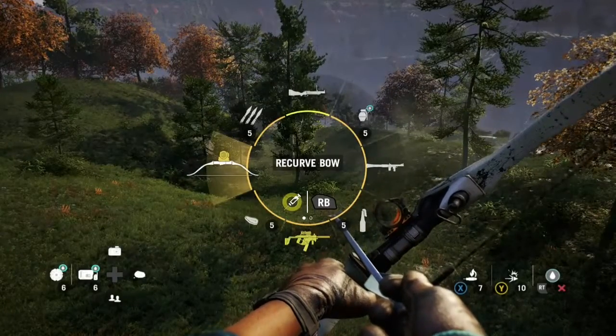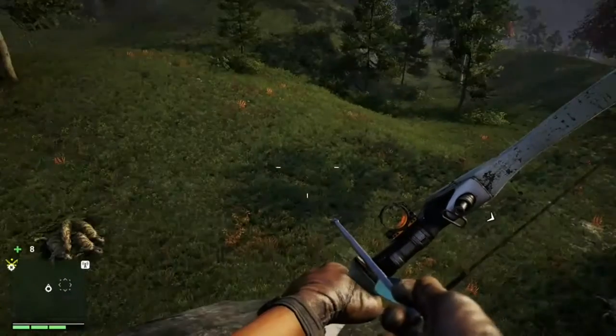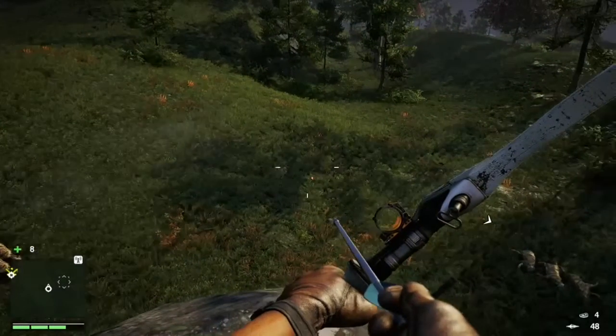So basically, you need a recurve bow, and you need a lot of bait. In this spot, pretty much only clouded leopards will show up. So you chuck the bait, and you just wait patiently.